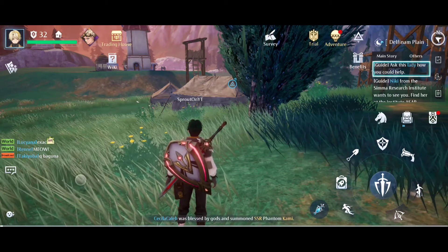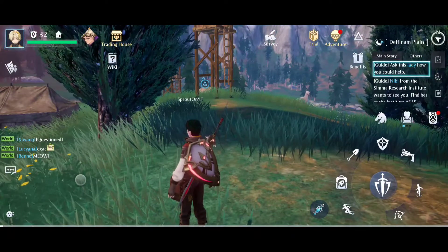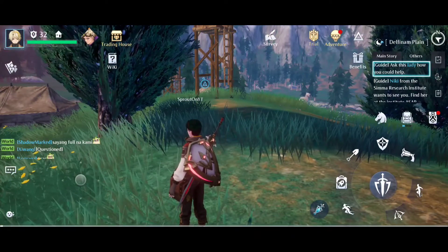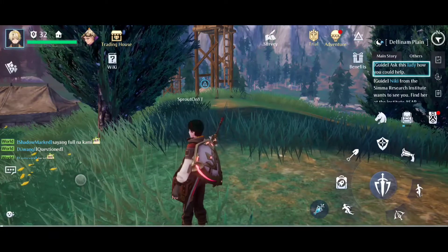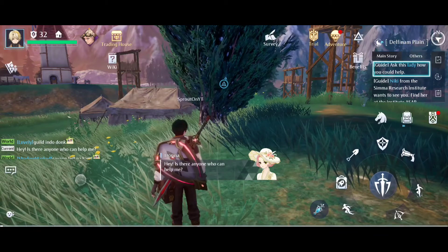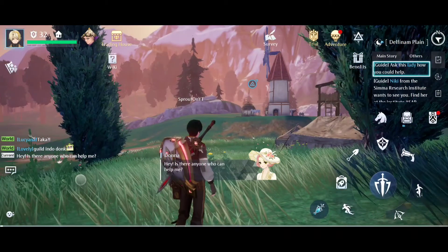Hey guys, Sprout here, welcome back to the channel. Now when you reach around about level 30 and you do a certain teleportation stone quest, you will unlock the jetpack, which you need to get a certain rune to actually do it. However, the tutorial for it is not very clear, so I thought I'd give you a proper guide on how exactly to use the jetpack.